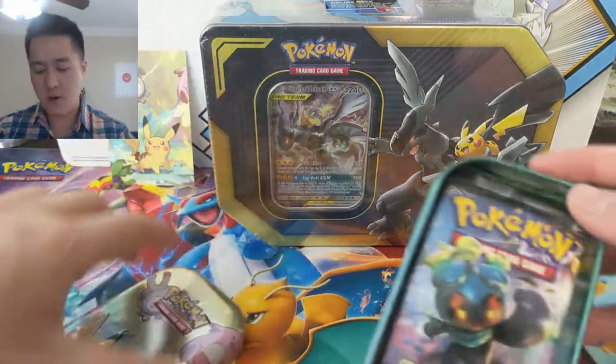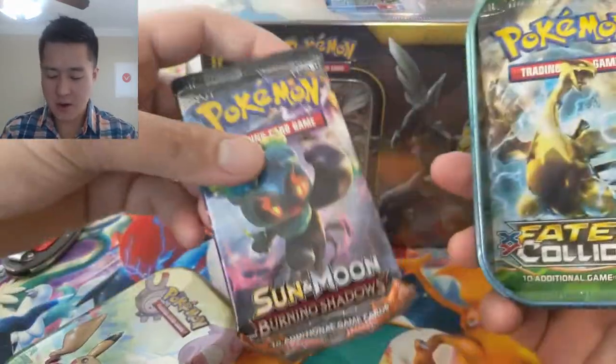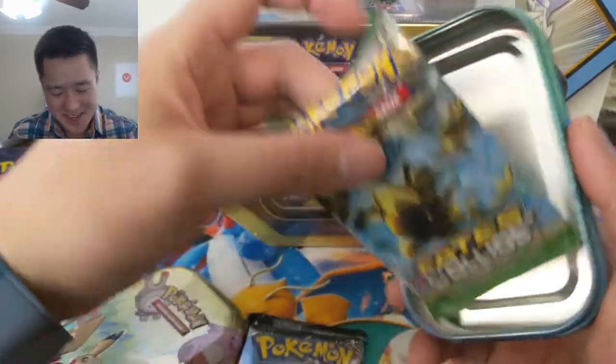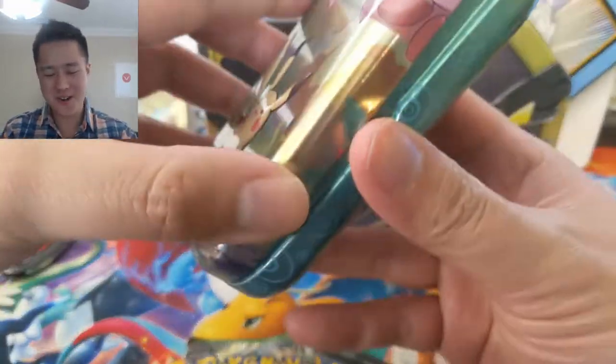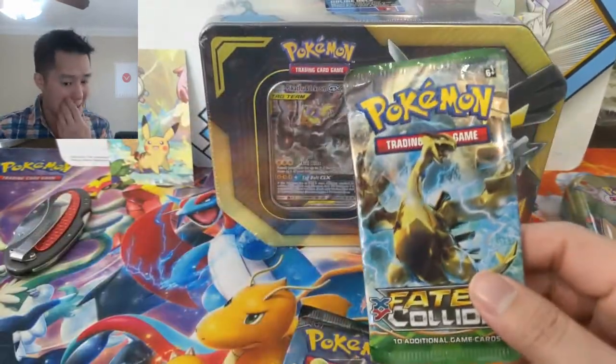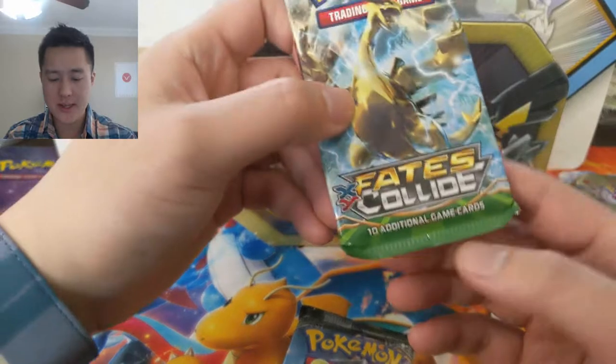For our packs inside we have a Burning Shadows — that's a good reminder that we have to open a Burning Shadows pack for our search for the rainbow red Charizard, so I'll do that last — and then a Fates Collide. As always we're going to start with the XY pack.